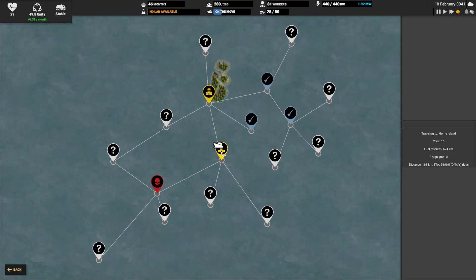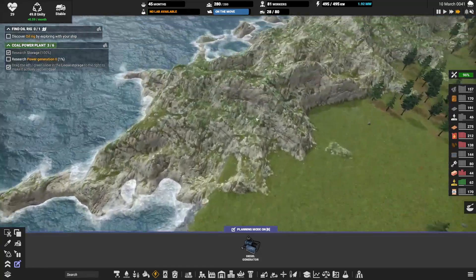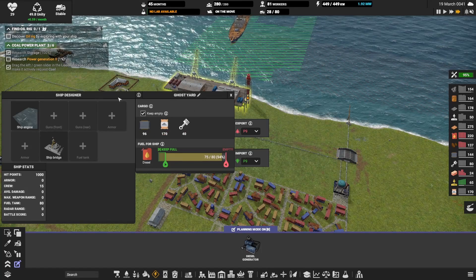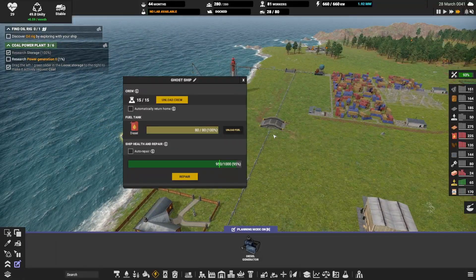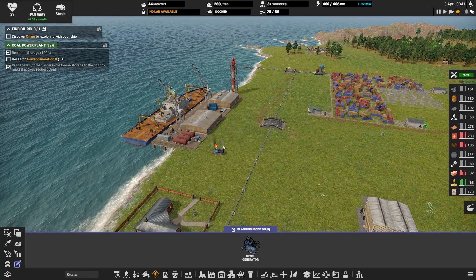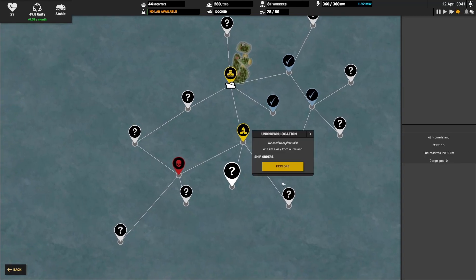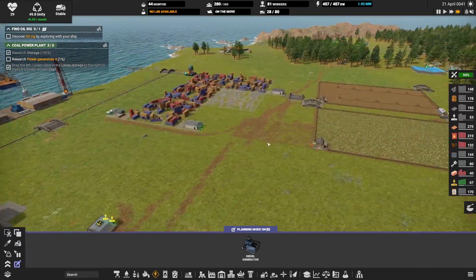Is it coming back home? Gosh darn it. It's out of gas. You can see fuel in the reserve — 546 kilometers. I think I'll have to check that out. This island is so weird. Keep empty. The ship designer — we have a designer ship. Automatically return home — yeah, turn that off. Did we take on any damage? A little bit, but that's fine. So let's go ahead and explore here now, and hopefully we can find that oil rig and get going on that.